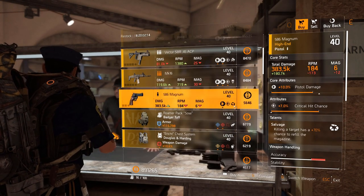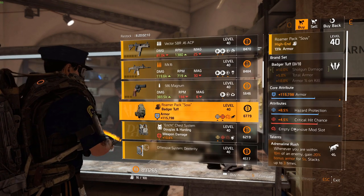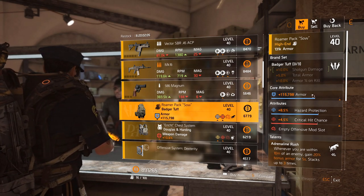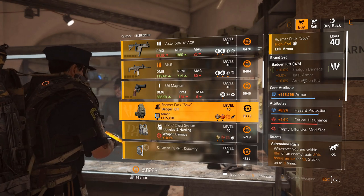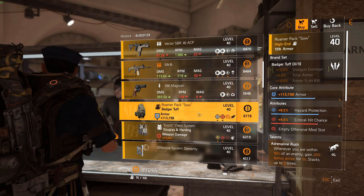Salvage Badger Tough backpack with Adrenaline Rush — this is actually quite a decent bag. It has hazard protection and crit chance with just below three-quarter roll armor, which you could re-roll. This is also a great gear set for tanks because you get five percent total armor and armor on kill. Very nice.